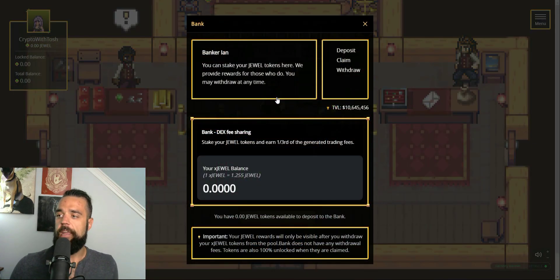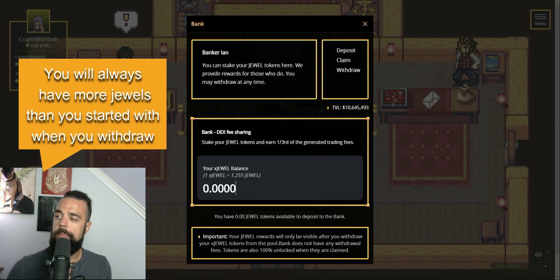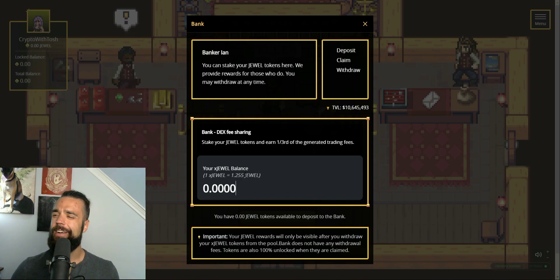The other main feature is the bank, and the bank is very important. What it does is it converts your jewels into X-Jewels. An X-Jewel is worth 1.255 jewels. So if I put in 10 jewels, that would reduce down to about 8.5 X-Jewels or so. Your X-Jewels stay constant, and the fees that don't get put into the liquidity pool rewards actually get put into this bank. What happens is that the ratio of jewels to X-Jewels goes up. So if you keep your jewels in the bank, they actually grow over time — some people have done the math and it turns out to be about 3% per day. The bank is a great place to put your tokens, especially if you're looking to spend them later on.